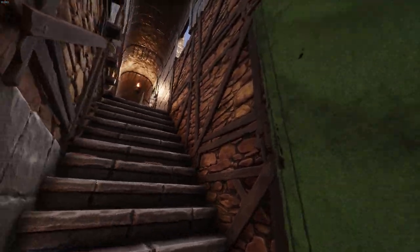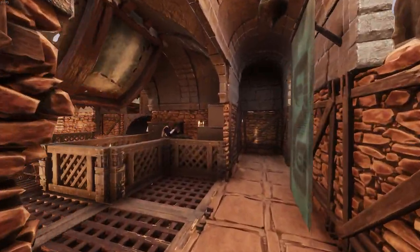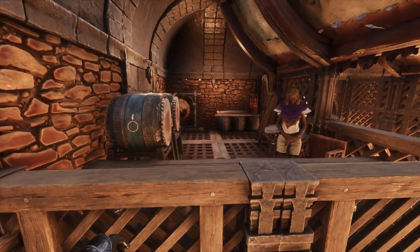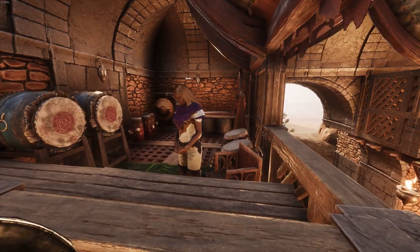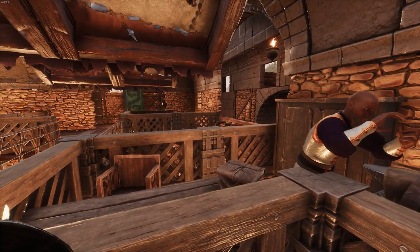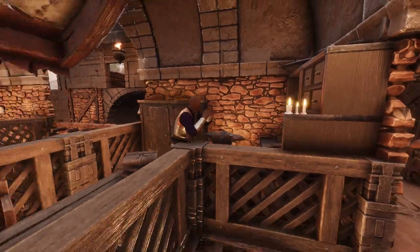Heading upstairs, the first floor contains a few more stalls. Before we get to them though, you may notice the windows on the balcony — these were created by replacing some of the arena walls on the fourth tile with door frames. The vaulted ceilings kind of cut them in half, so they work really nicely as windows. The stalls on this floor include a repairman, an instrument vendor, an alchemist, and an empty stall available for rent, which is being inspected by a potential future merchant.